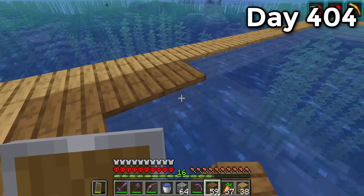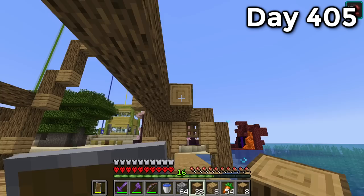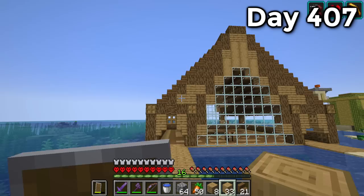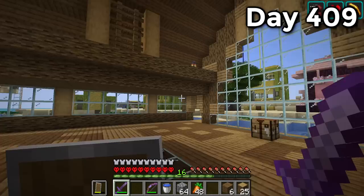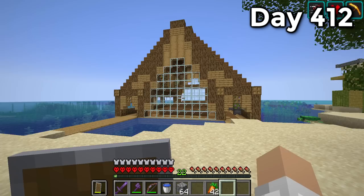It's time for a new build — I haven't made anything out of oak logs yet. Once I had enough by day 404 it was about finding a good spot. I focused on the floor pattern first, which I never really do. Day 405 was the walls — completely winging it. Day 406 I started on the roof. By the day 407 update I added glass and this build was coming together. Day 408 finishing the roof with spruce stairs. Final touches on day 409 and it was done — just needed interior design.